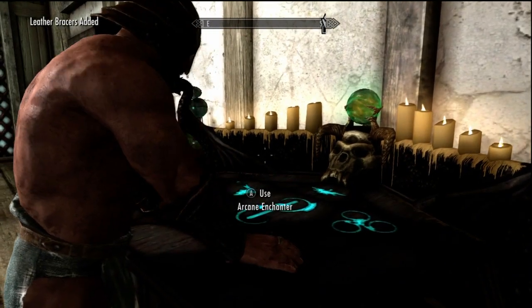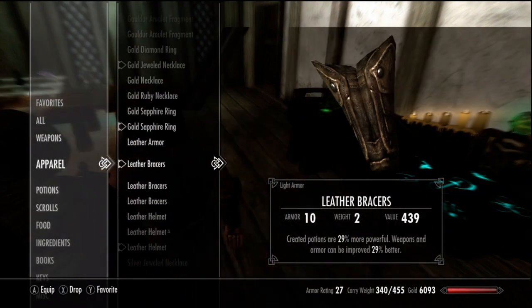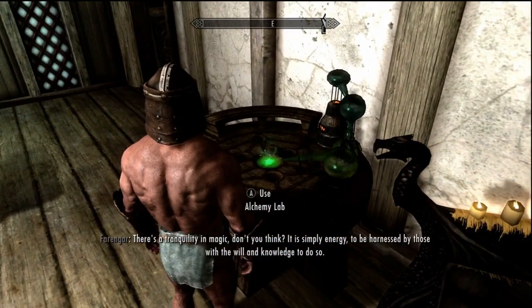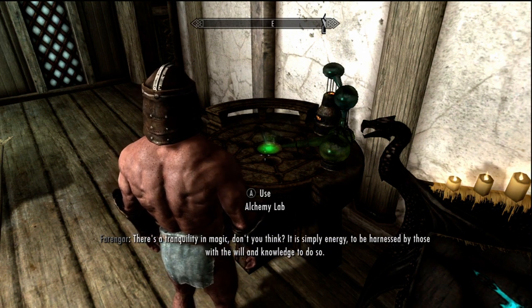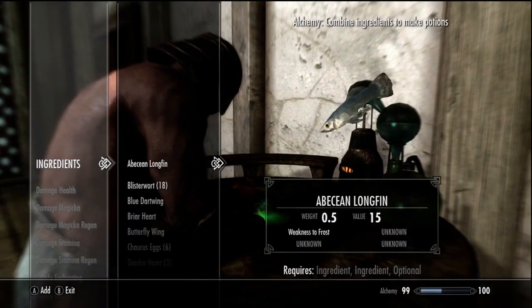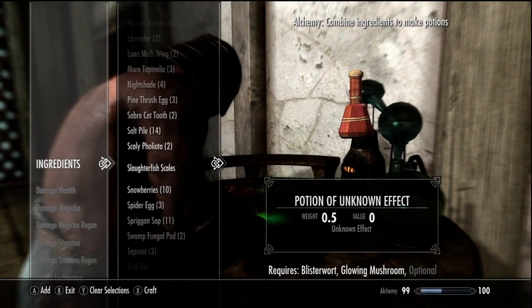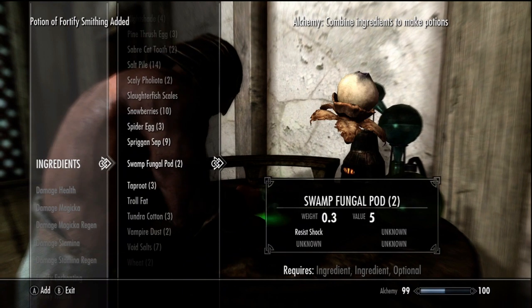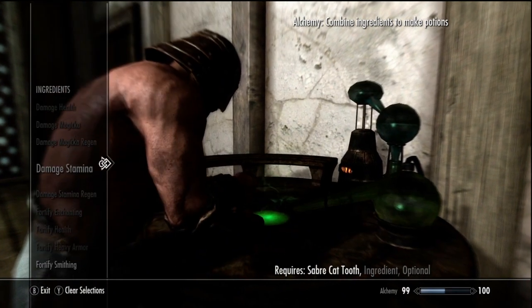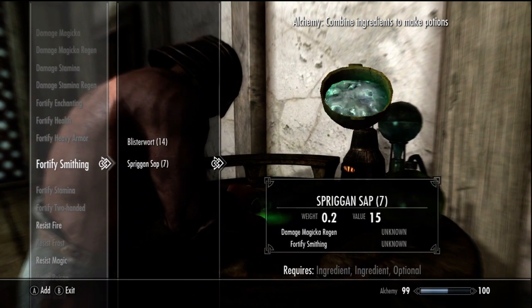Alright, now with that you can put that set of armor on. We'll come over here, put this armor on real quick, keep the helmet on too, and we're going to make the fortify smithing potion. That's blister wart — I recommend blister wart, glowing mushroom, and spriggan sap. I'm going to make four of these; two should just be enough to get you through it. And look at that — 130% better smithing potions, the highest smithing potion in the game.